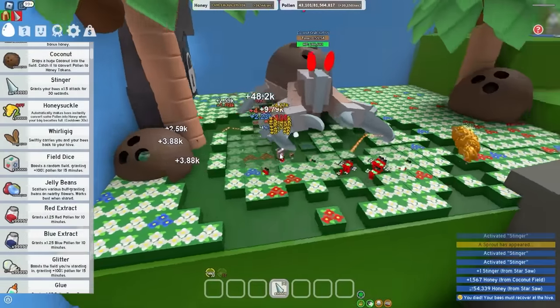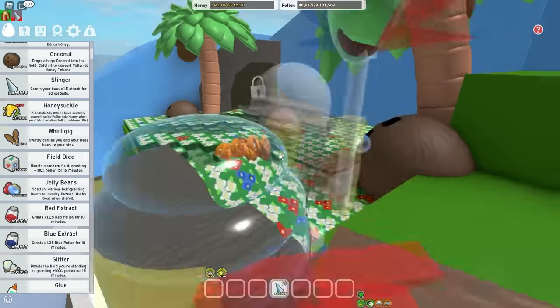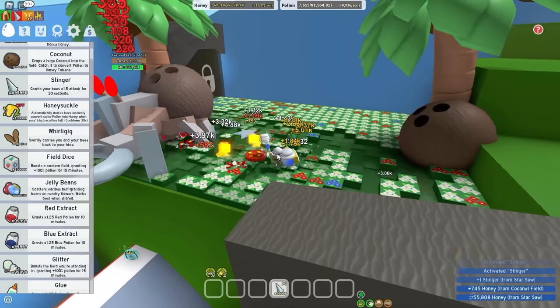I hate this bee so much! There we go — half my hive is now level 21. Let's get the best gear in Bee Swarm. Coconut Crab, you're gonna have to die. What the heck is going on? Coconut Crab, I'm right here! That crab just zoomed across the field just to kill me.